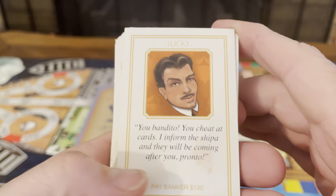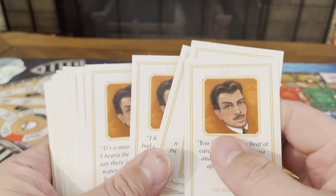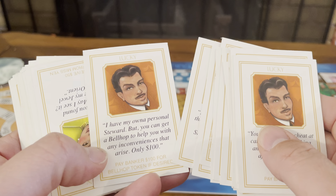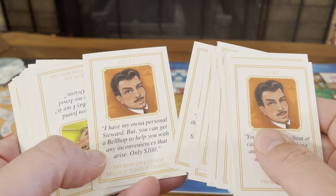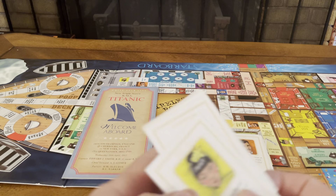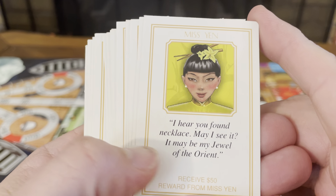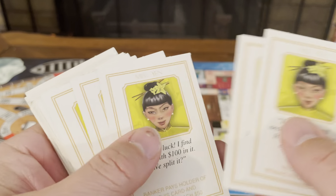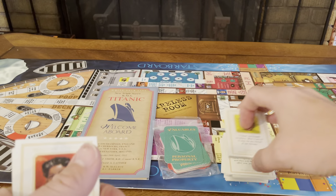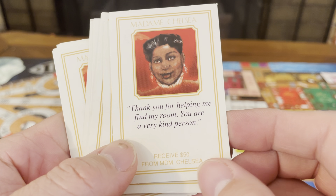Then you have Lucky: 'You bandito, you cheat at cards. I'll inform the skipper and they will be coming after you pronto.' And: 'I have my own personal steward, but you can use a bellhop to help you with any inconveniences that arise, for only $100.' Then Miss Yen: 'I hear you found a necklace. May I see it? It may be my jewel of the Orient. Receive $50 reward.' And Madam Chelsea: 'Thank you for helping me find my room. You are a very kind person. $50. The captain has been looking all over for you. You have a telegram. Draw a telegram card.'